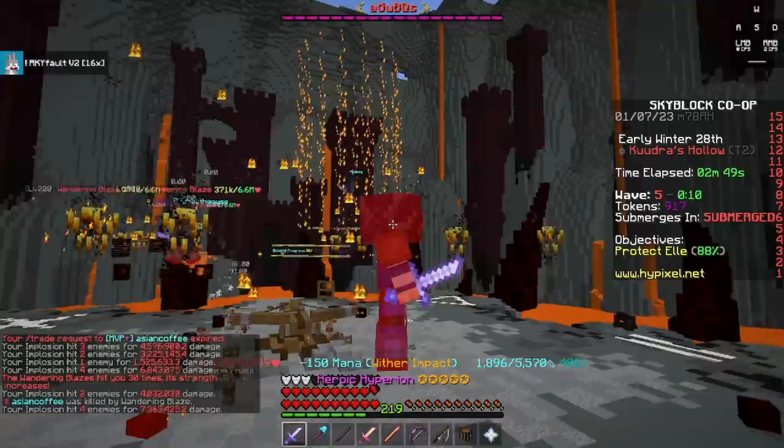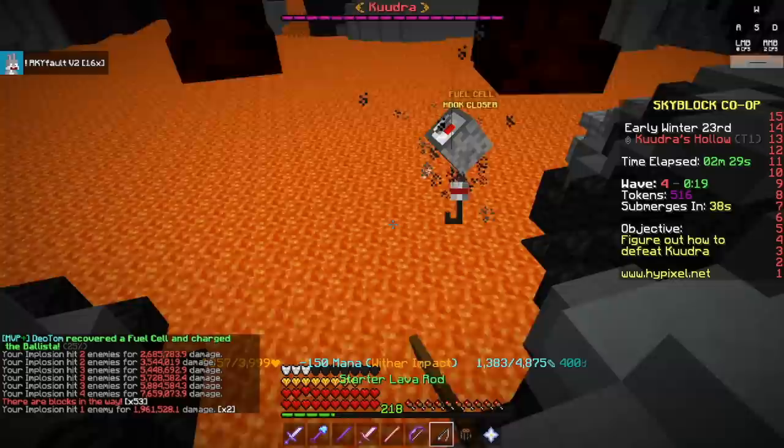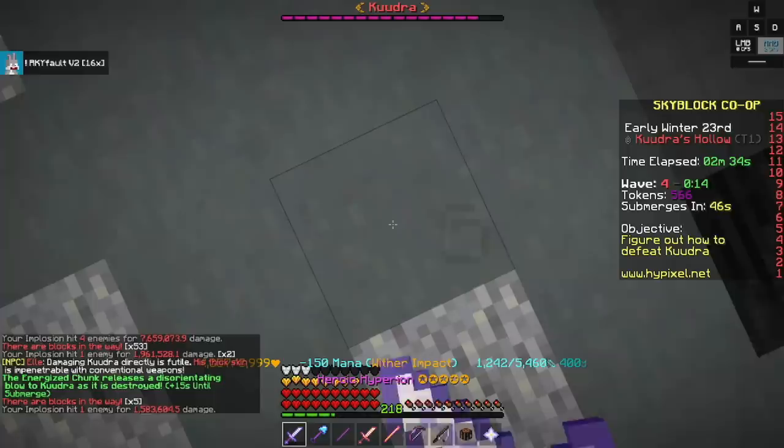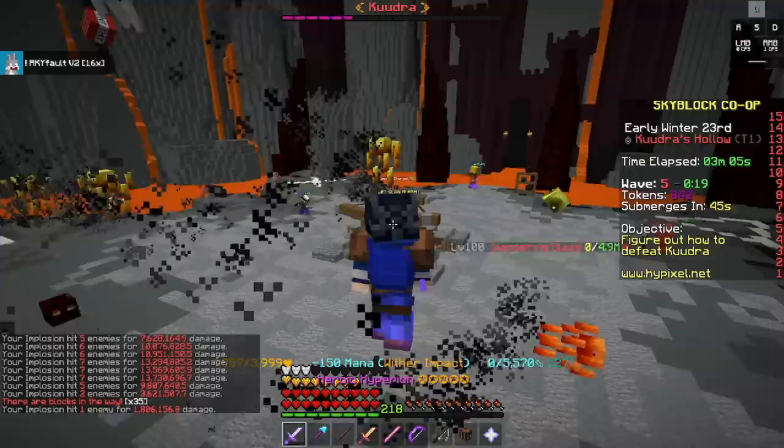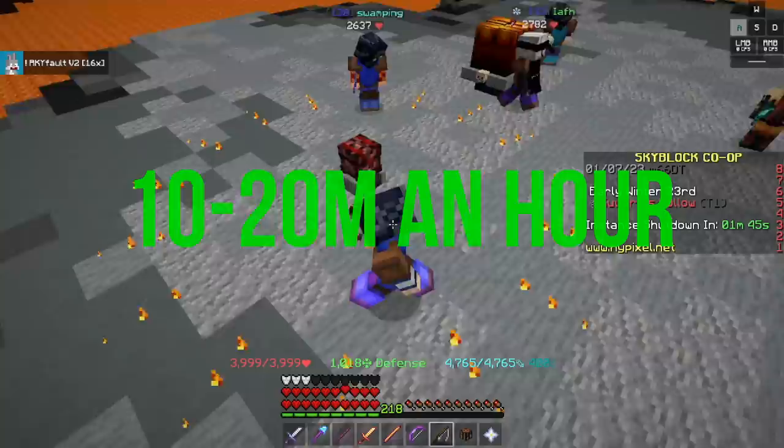For the final phase of Tier 1, every person should grab fuel cells — you need 5 fuel cells to power the ballista. Put all your points into Steady Hands to make it easier. Everyone should gather one fuel cell, and then the first person back should grab the last one. Everyone else will work on keeping Kudra from submerging by hitting the orbs into him and clearing mobs. Once the final fuel cell is in, shoot the ballista and it insta-kills Tier 1. I usually average 2-3 minute runs, making 10-20 million on a good day.